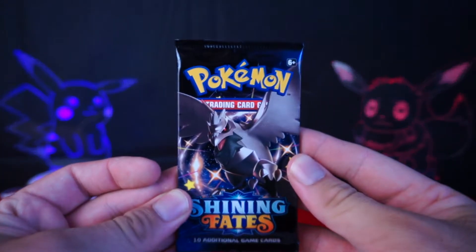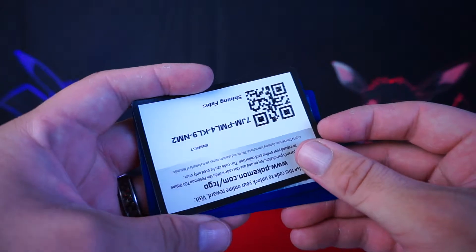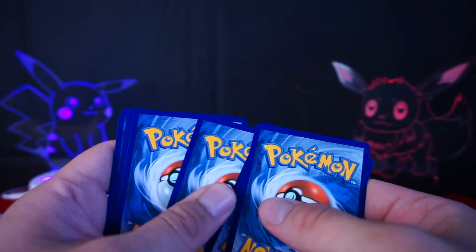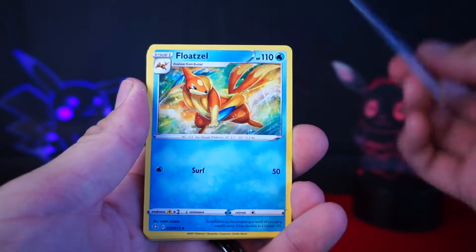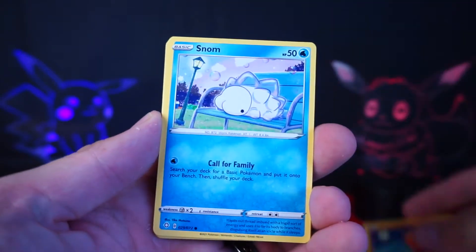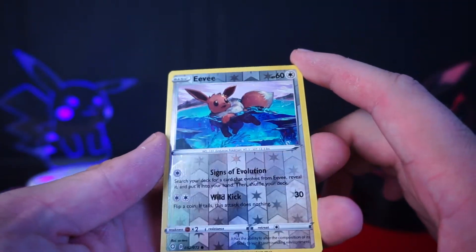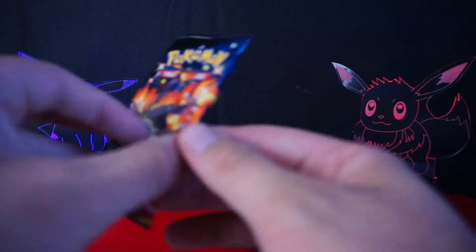Next pack. We have another Corvisquire — I was doing Shiny hunts for this thing for a while. I haven't played Pokemon in months. Whenever I get the urge to play Pokemon it gets strong and I play it like crazy, but then it eventually dies off. We have another Floatzel as an uncommon, the Ball Guy — rather fitting for our play mat over here — Trapinch, Golosophur, Cacnea, Koffing, and just a regular reverse Eevee. On the end we have a Celebi. Alright, we're getting bad luck so far, but we can come back from this.